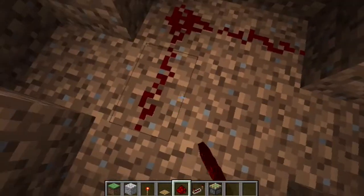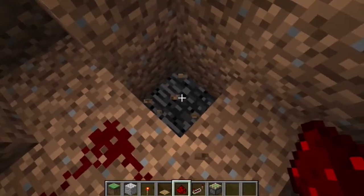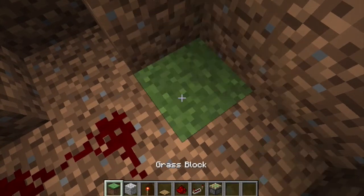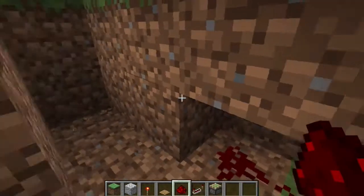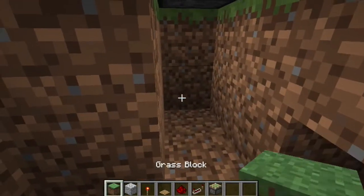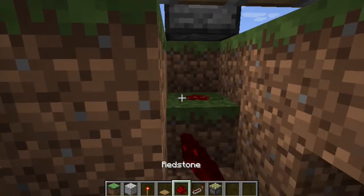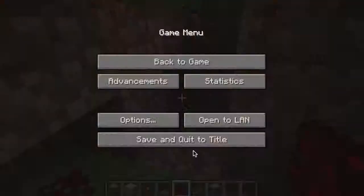Then you make some rows of redstone — this is where you need the grass block, to put it there. So now you kind of make like a redstone rectangle. Now you put redstone on the top of both of those, then you put a redstone repeater.